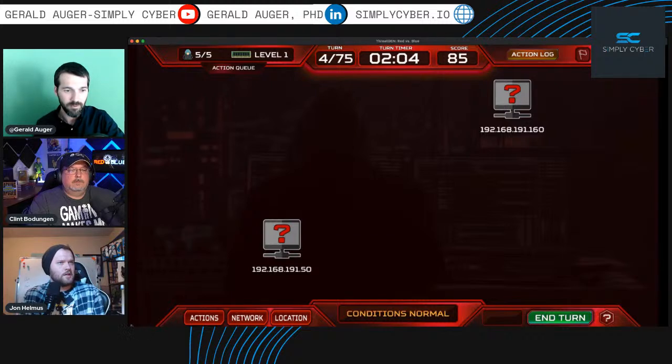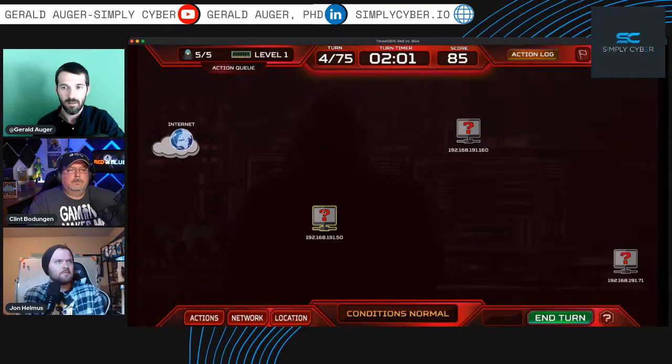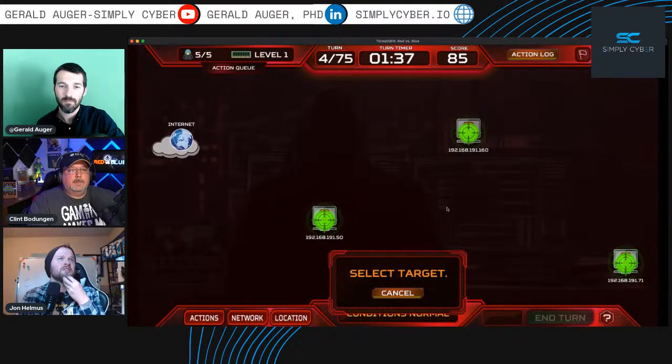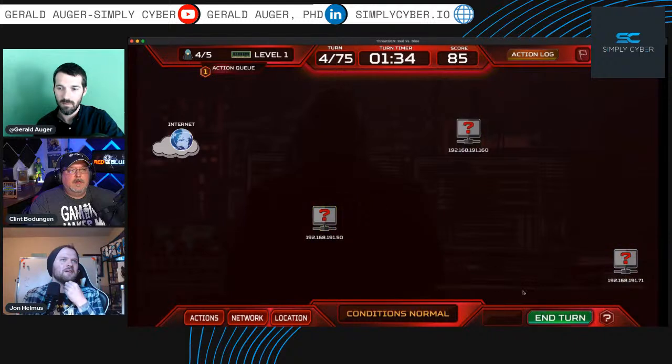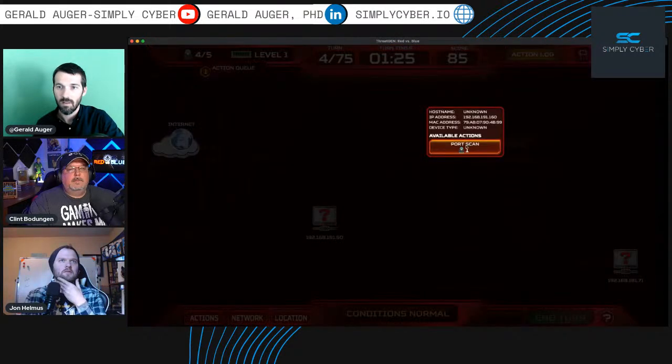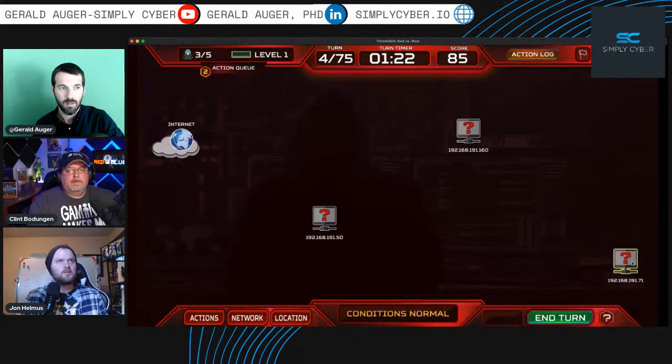Here's our network. We can scroll out a bit. There's another host down there. Clint notes: 'You got a free feature — the network scroll wasn't supposed to be available until version 1.6, it snuck in!' Nice. Let's go to actions — we're running out of time. Let's do a port scan and target all three discovered hosts.